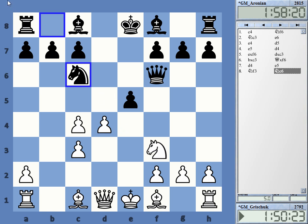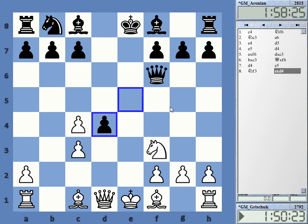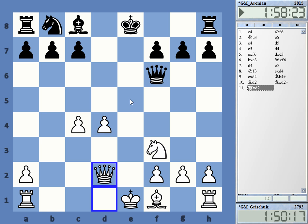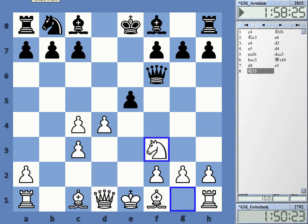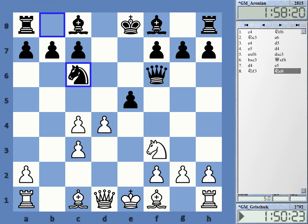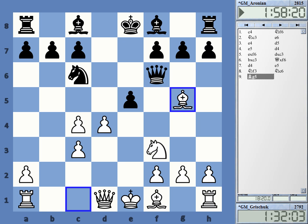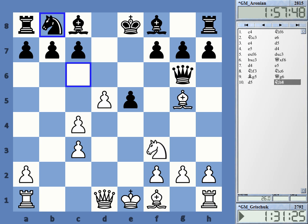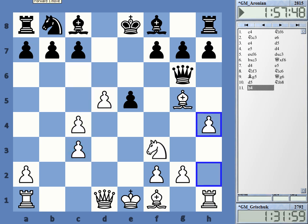Black normally just takes on d4. There are various lines after this — Bg5 is one, but very often you also get this type of position where White is just very slightly more comfortable, but nothing terribly dangerous. Nc6 is a bit uncommon, and we see that White is gaining some time in the center. Black retreats, playing on the fact that this pawn structure is not ideal, while White has some development in his favor.